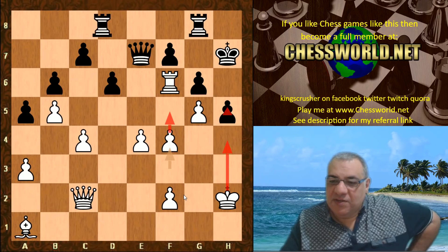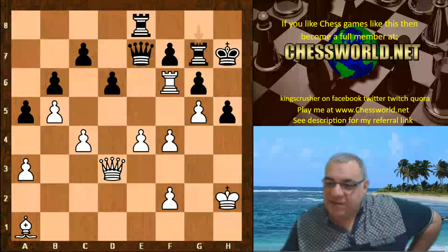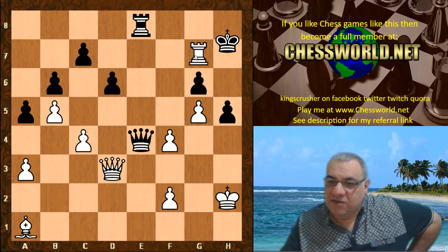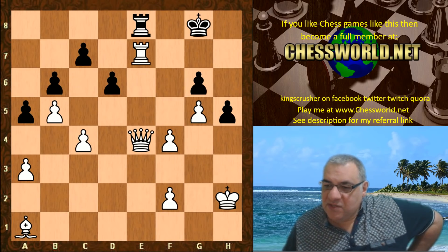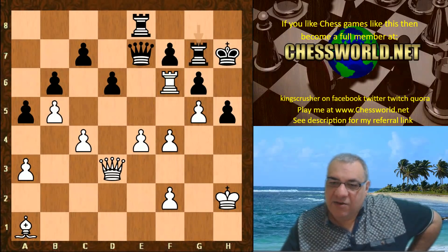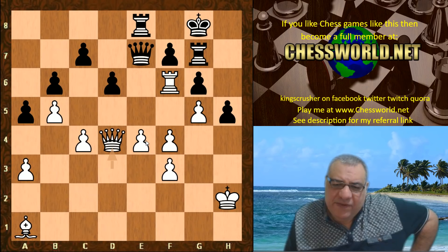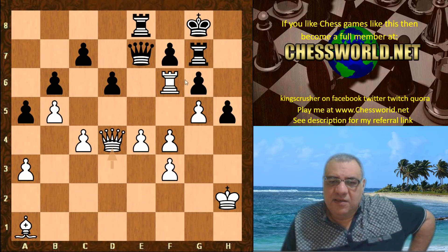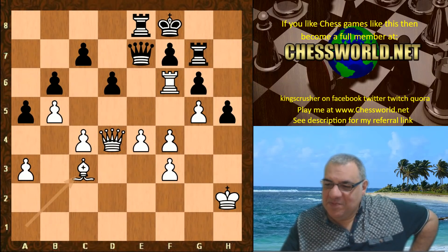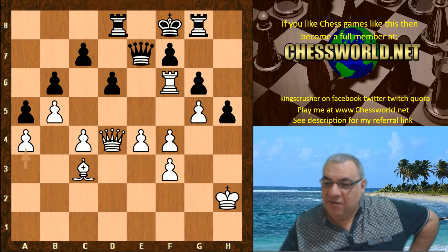Rook ae8, Queen d3 — the queen can't leave f7. If the queen leaves f7 it's a disaster because the bishop and rook coordinating here just win the rook. So the queen is tied to f7. We have Rook g7, and now this pawn is protected. King g8, Queen d4 — visually it looks crushing, as though the rooks are useless. King f8, Bishop c3, Rook g8, then calmly a4 just locking down the queenside, Rook d8.